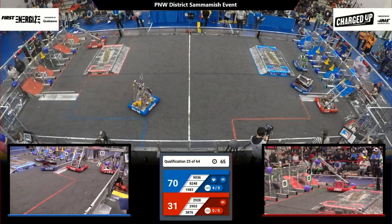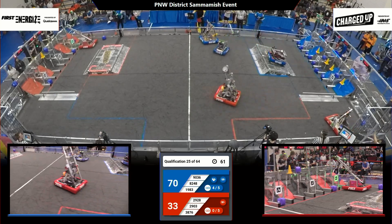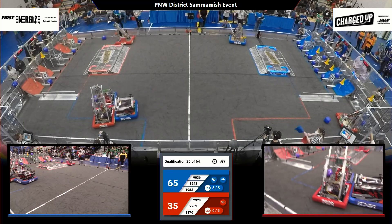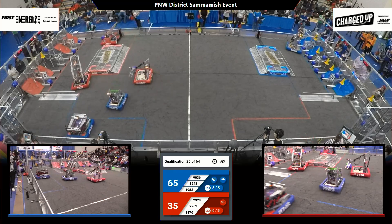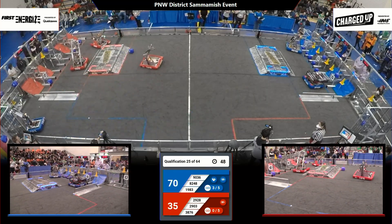Skunk Works drops off the cone to complete a link over on the Blue Alliance side of the field — that'll be a cone, cube, cone link in the cooperation node in the center of the Blue Alliance wall. That helps bring their Alliance score up to 65 to the Red Alliance's 35, with just under a minute left to play.